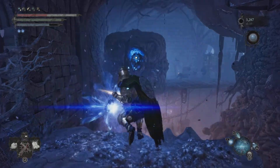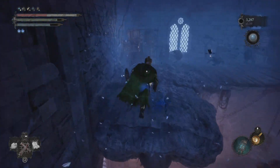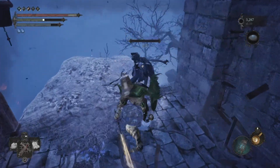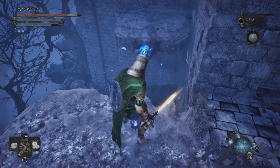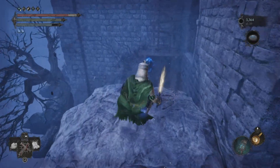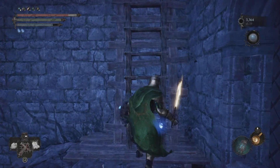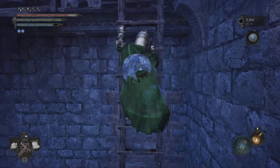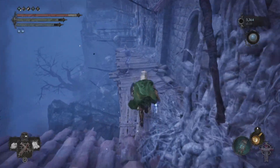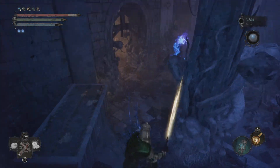After you enter, pull this umbral bridge and jump over it. Swing your way through here and kill this wither mage. Go ahead and pull this bridge to you. As you can imagine, we are going up on this ladder here — run straight this way — and that's our final chisel location right there.